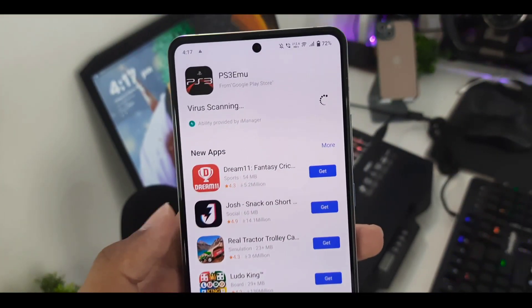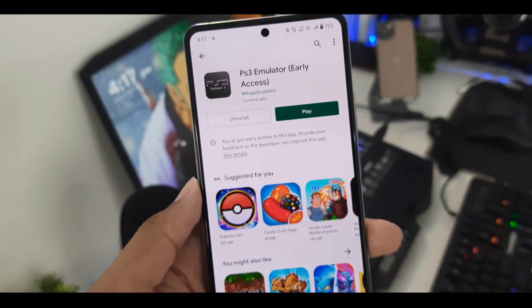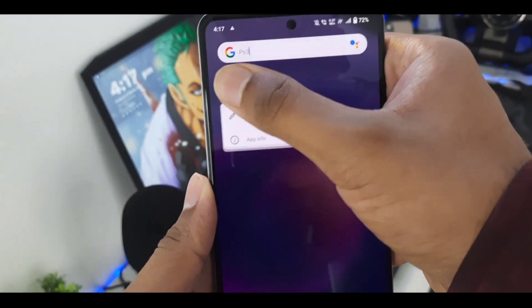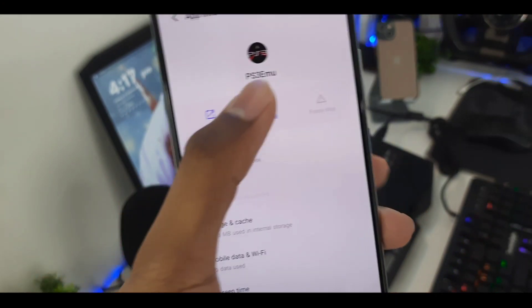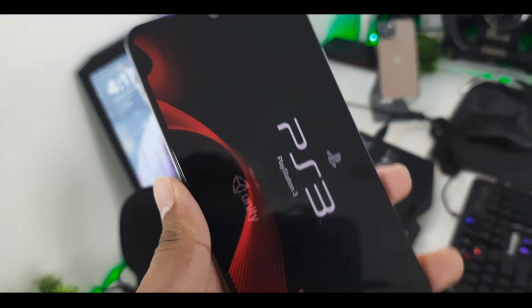Once the PS3 Emulator has been installed, you can see that it does not have any kind of virus detected. We'll close that and check the app info, because most real emulators actually ask for storage permissions. Here you can see it says no permission required — another red flag. But it does say PS3 Emu, so we'll go ahead and open this app.